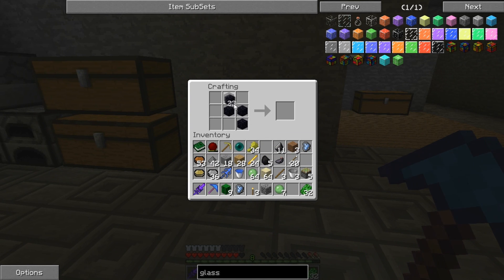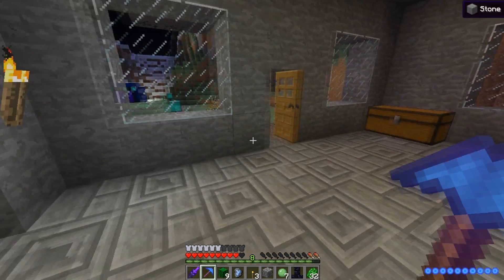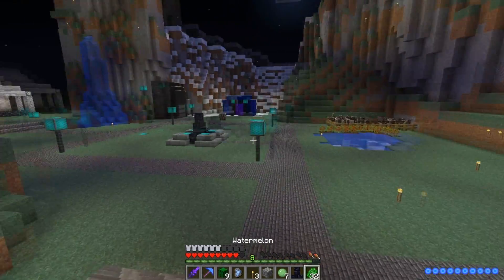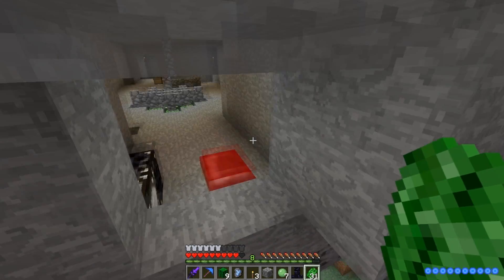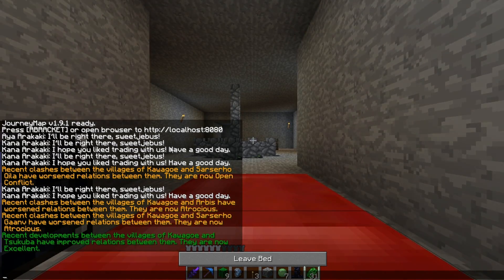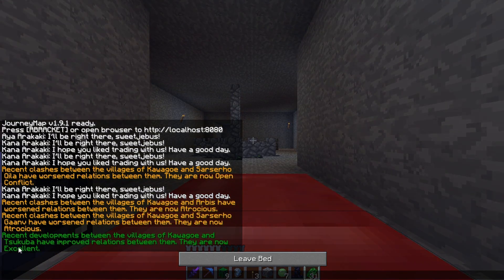What am I doing here? There, and there. I've got a proper totem again now. What the hell happened to that other one? Let's eat my watermelon. You should sleep too, because it's nighttime. The other guys will be in bed. Kawago and Tuskuba have improved — they're now excellent. Those are the two villages nearby — one that burned down and the other one we are focusing on now.